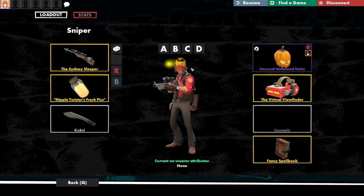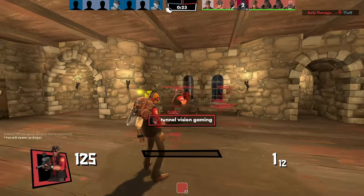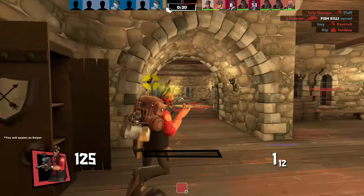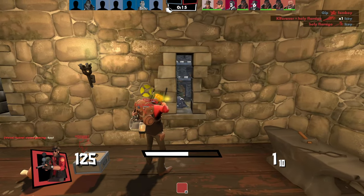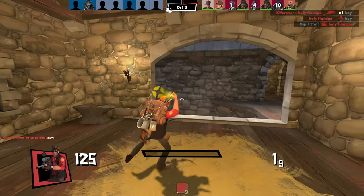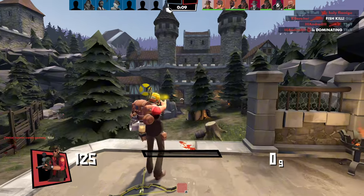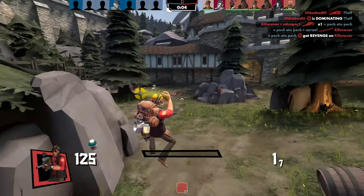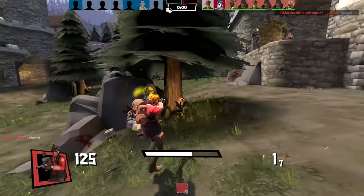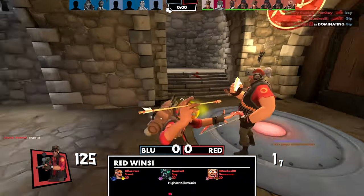Let me try the sniper with a crossbow — I don't know how that's gonna work. It works! It works like you would think it does. Obviously if I aim like this I shoot the wall — there are some perspective differences, but if I'm shooting afar it's gonna work. So if you're playing as a sniper it might not be the best way to play, but it's still really cool to be able to see myself and my cosmetics and stuff.